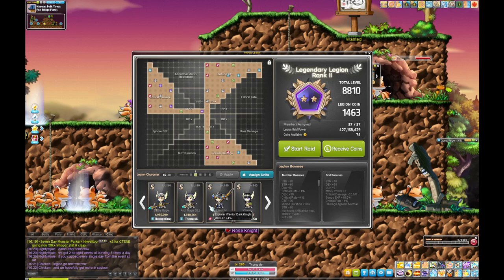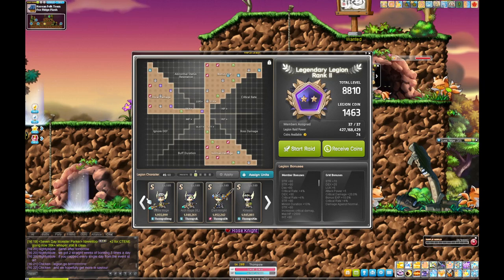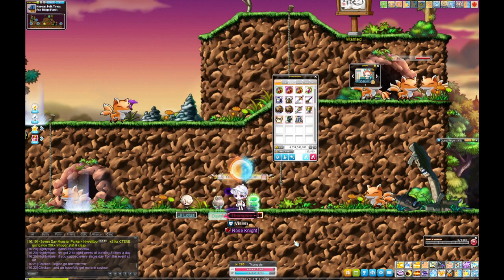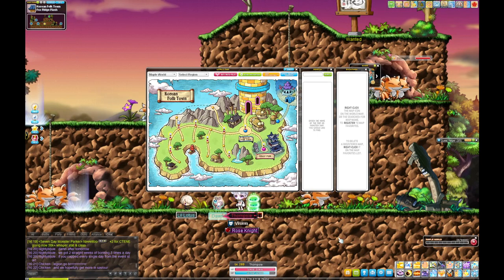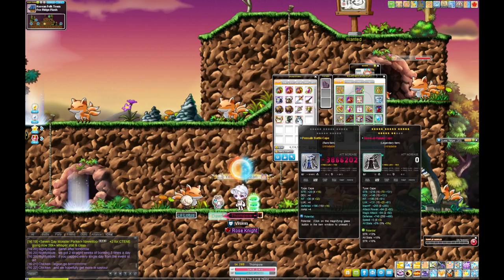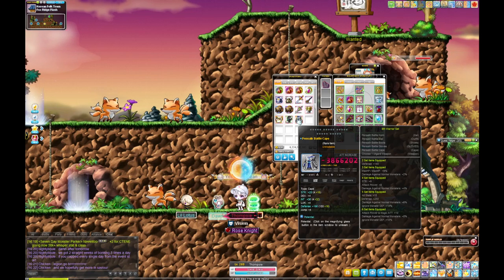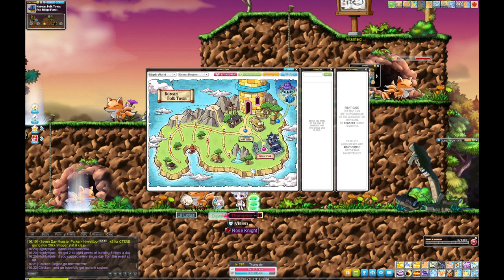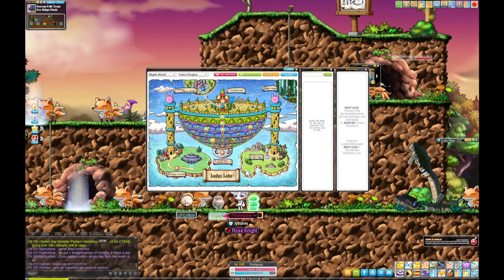At 6k legion you also unlock the full grid. When you get to 140, star force up some Pensalir gear — the set bonus gives mob damage which really helps when you're low-funded. If they have good flames, that's great.